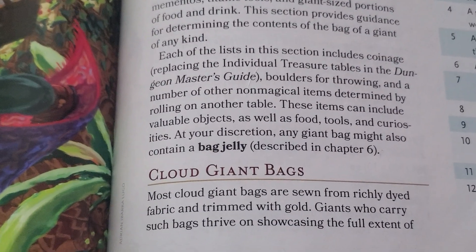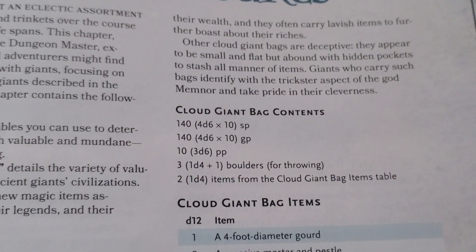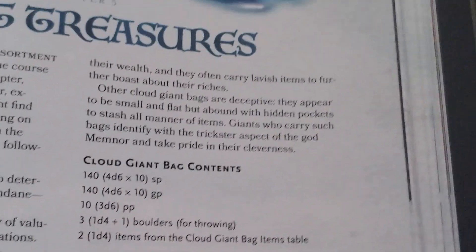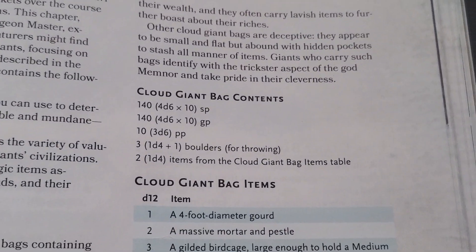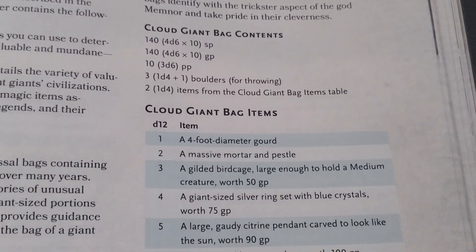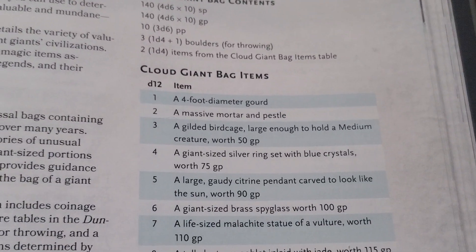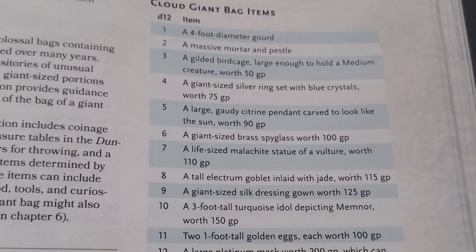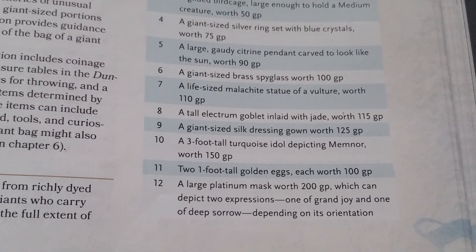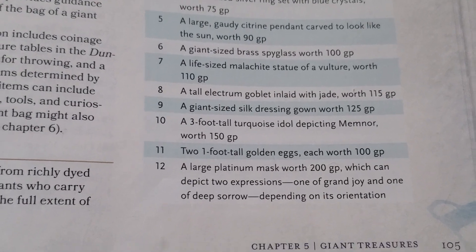One of the first ones I look at is the cloud giant bag, which probably has better treasure compared to other giants. Mostly it's got art stuff and better money — like 46 times 10, all that different stuff. It also has boulders in there, which is kind of funny. And then it has two additional items that can differ depending on what you roll. Some of the better ones are worth around 200 gold — kind of crazy, kind of cool.